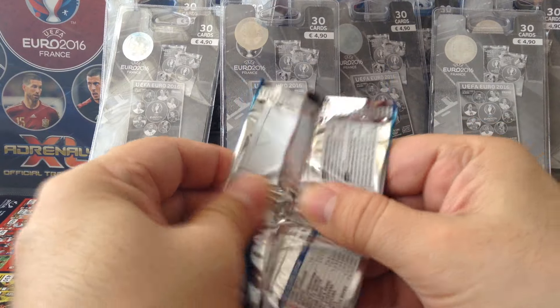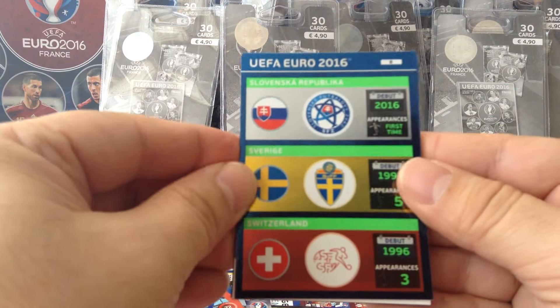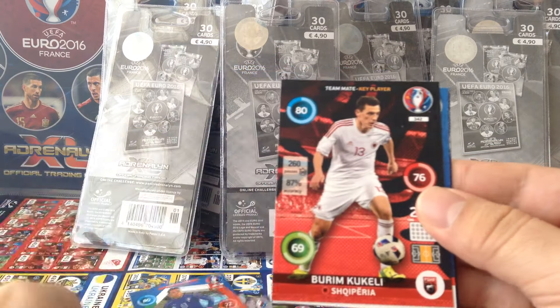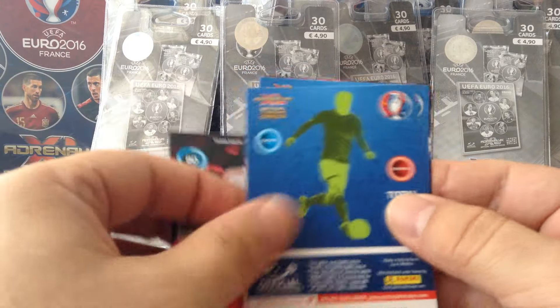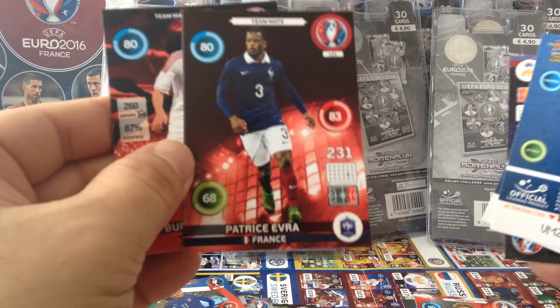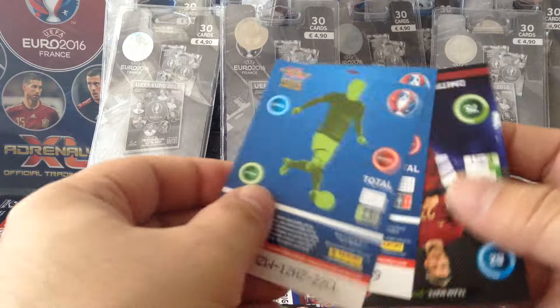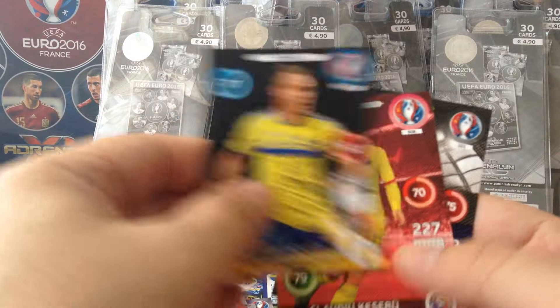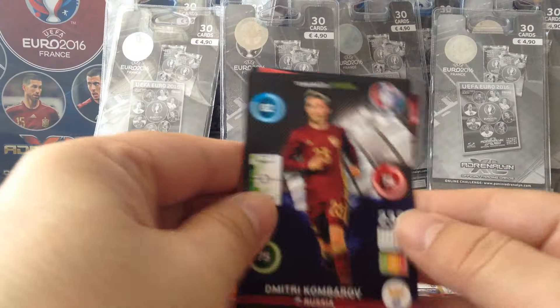Nice. We get the number nine — team logos, or teams as they call it. Kukkeli, Albania. Patrice Evra, France. Grandfist, Kasiro, and Kombarov.